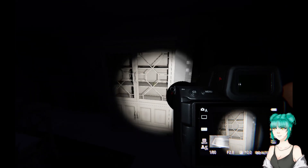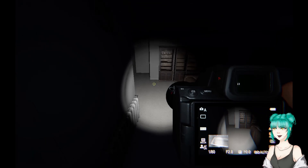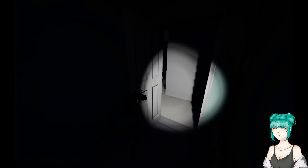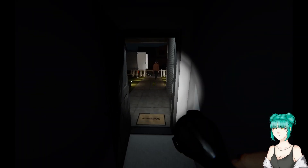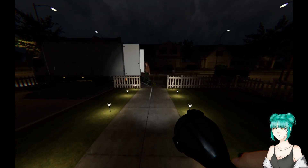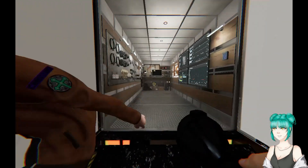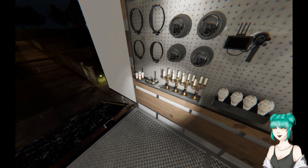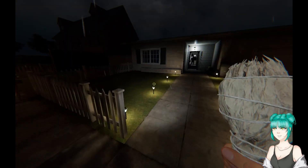Escape, sanity, repel — oh my god, I was looking for the cursed object and I already found it a long time ago. It's the summoning circle! Alright, I'm gonna grab some more items. I got the crucifix, awesome. I'll grab a smudge stick and a motion sensor.